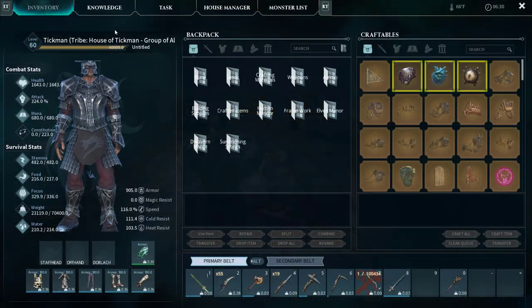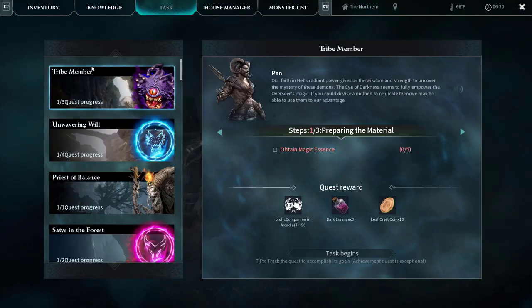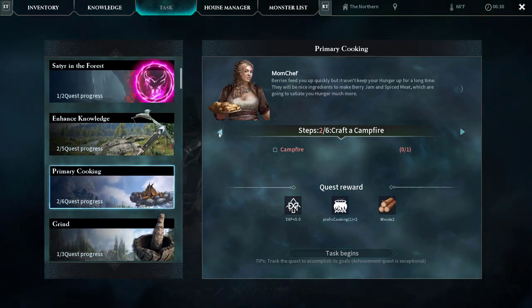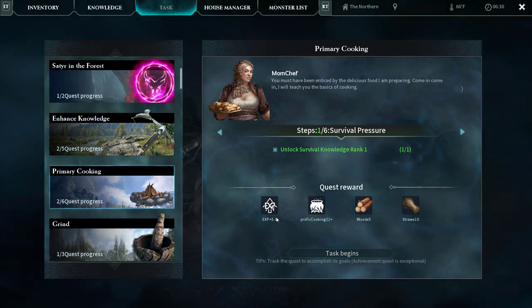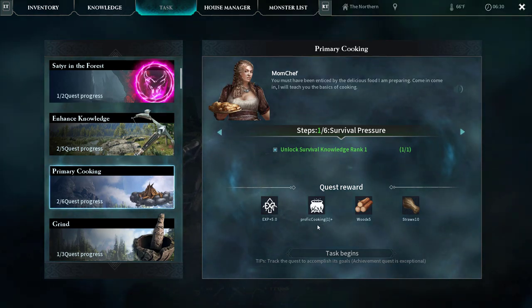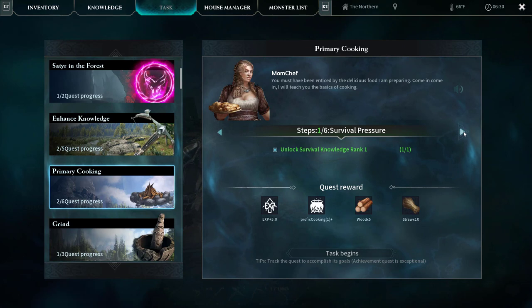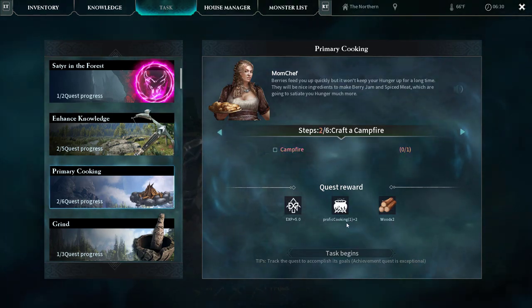First, go select the quest — I need Task, I'm looking for Primary Cooking. The first step was unlock Survival Knowledge Rank One, which we did a while ago. You can see your quest rewards: five experience, Proficient Cooking One plus, fiber, wood five, straw. We got all that, and now we're on step two: craft campfire, which gives us two wood.